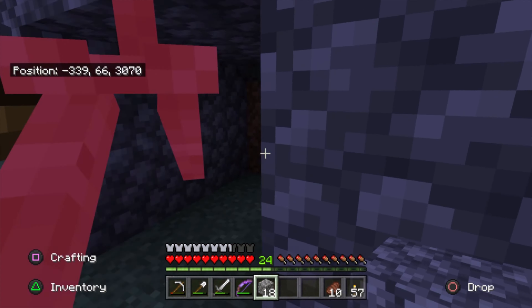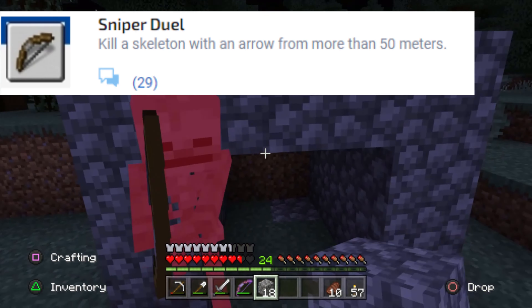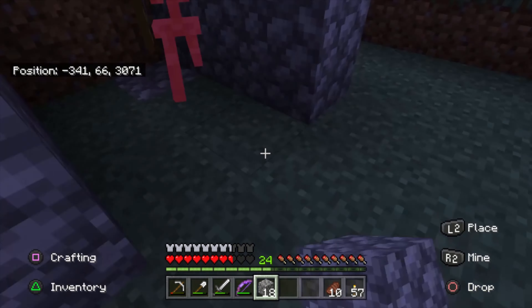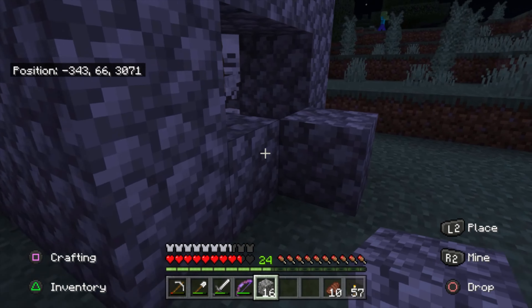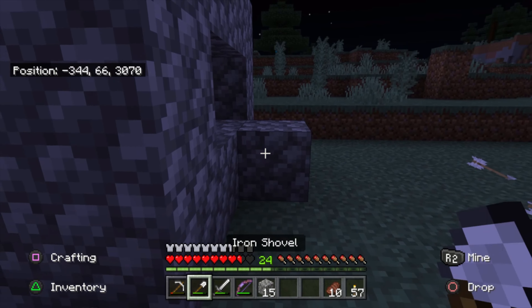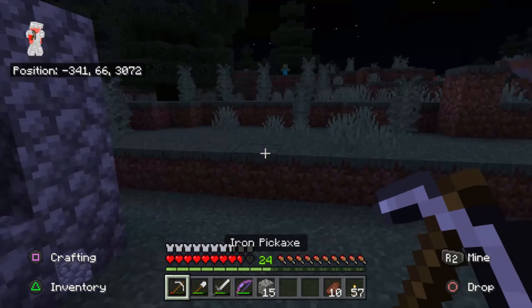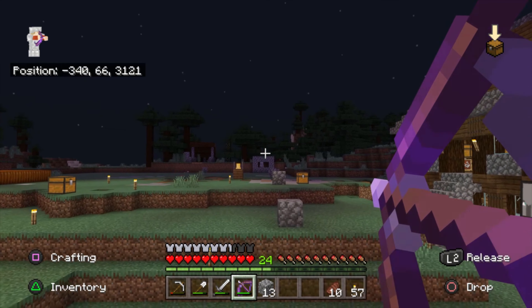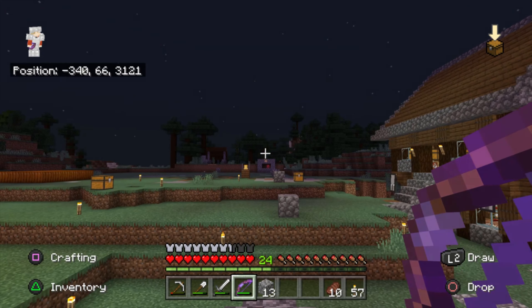Sniper Duel can be one of the harder trophies on this list — you have to kill a skeleton with an arrow from more than 50 meters away. One meter is one block, so 50 blocks away. It will help if you build yourself a little cage first, measure out 50 blocks, and then trap a skeleton inside your box and shoot him with an arrow.